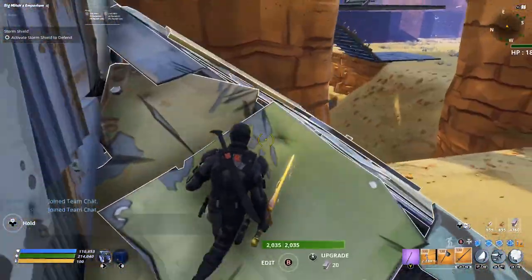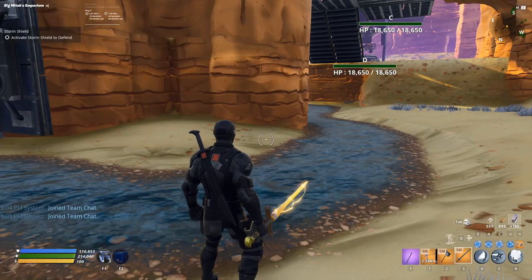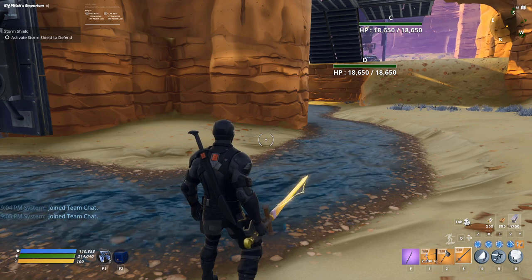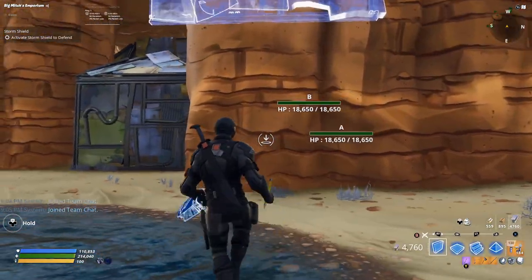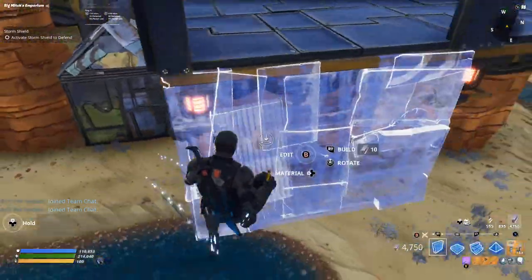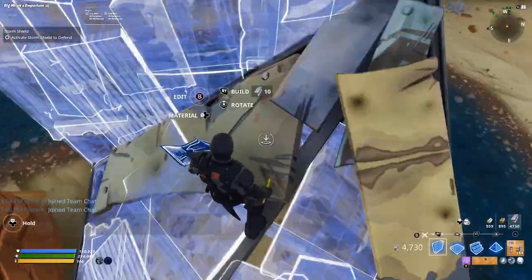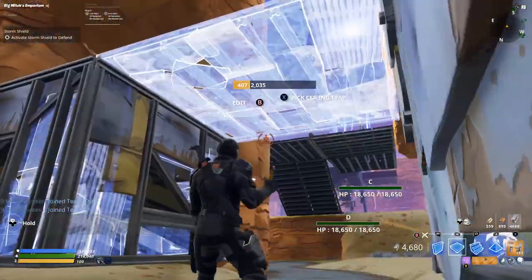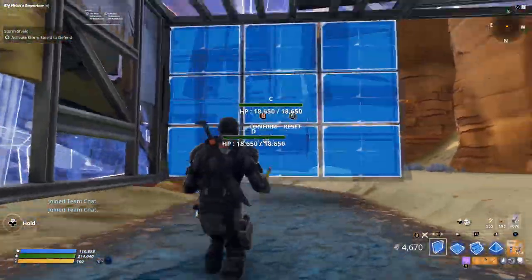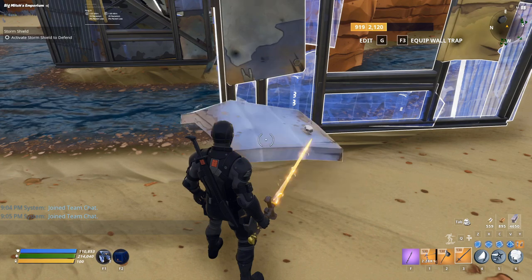You guys will notice if you've done any portion of my tunnels before, it's like the same type of tunnel design — you could probably do it on your own at this point, but I'm here to help. We're going to place a wall here, a wall here, a cone here facing the northwest, surround it in walls. This wall is going to be an edited window wall, same with this one. We'll place a ceiling tile here, ceiling tile here, windowed wall here, windowed wall here.